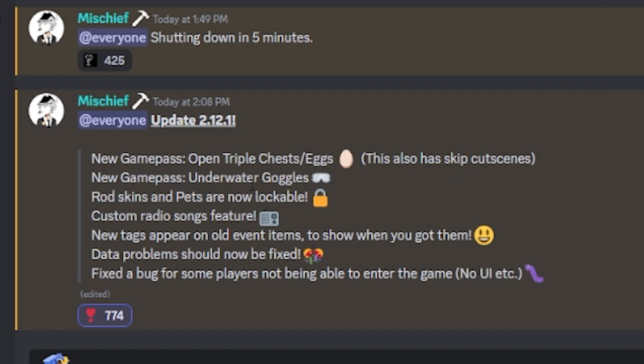There's been times where people have accidentally sold their pets, and I almost sold my rod skin at some point, so I'm glad you can now lock these. There's also a custom radio songs feature, and since Roblox deleted most of the custom IDs we've had to use default songs. It also says new tags appear on old event items to show when you got them, and data problems should now be fixed for players who couldn't enter the game.